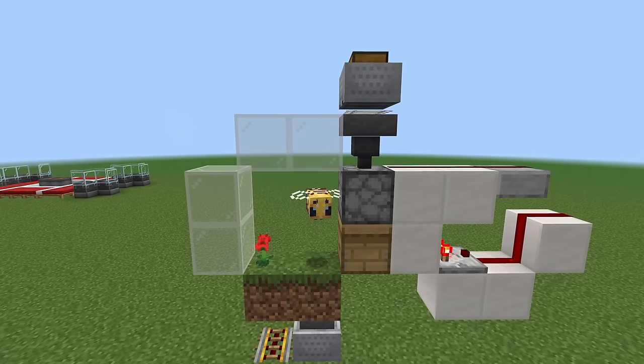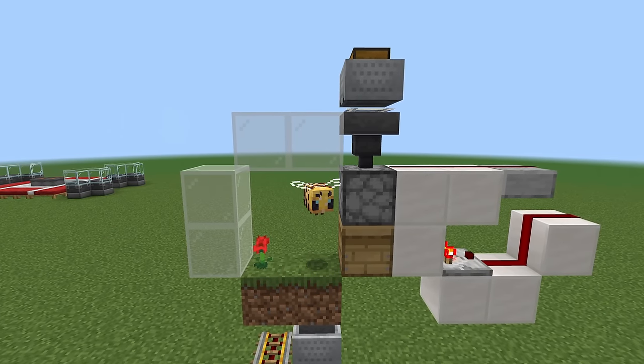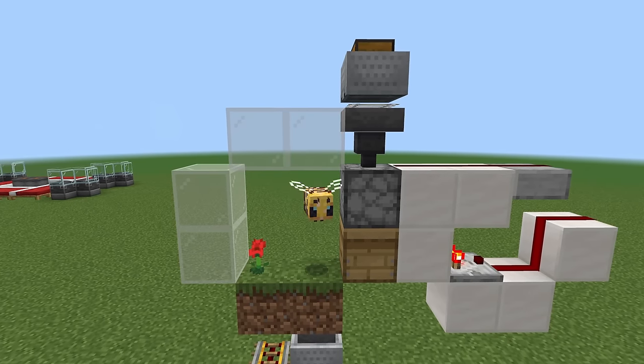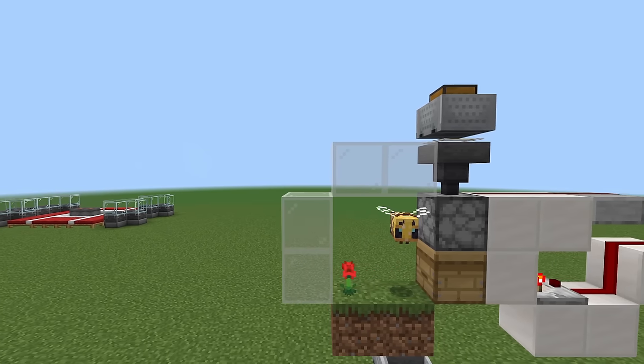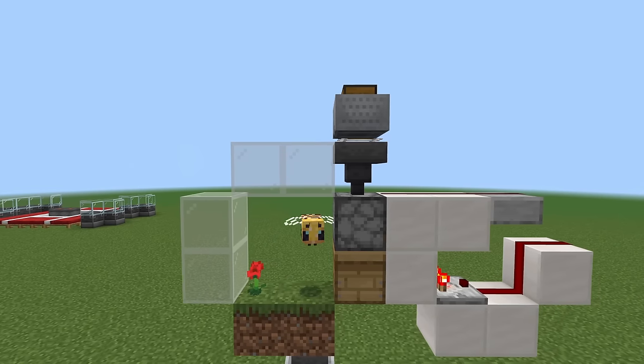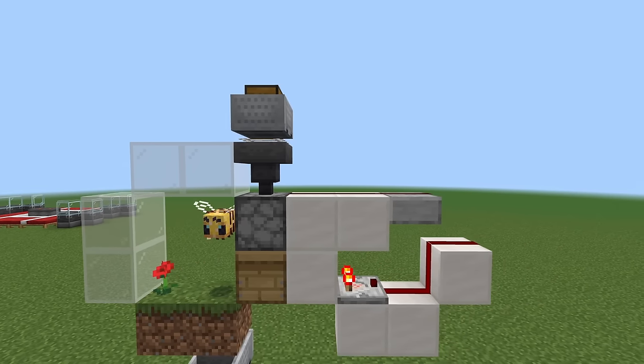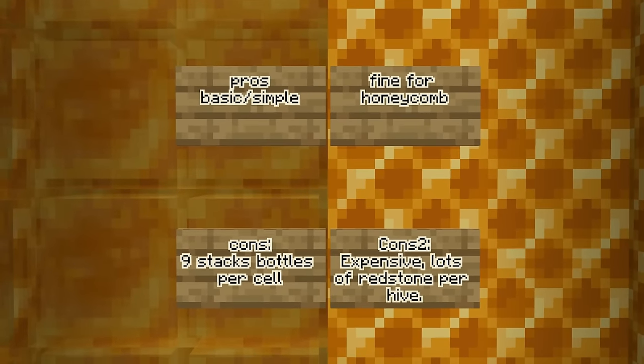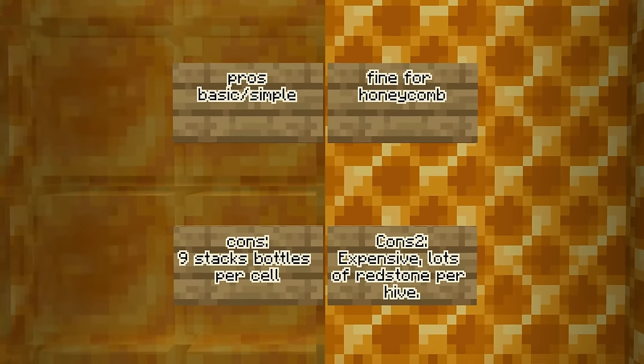The first design is the most common — you read the bee nest with a comparator, and once that reaches a signal strength of five, it activates your dispenser. This is fine for honey; however, you need nine stacks of bottles in there so it always shoots out the honey bottle onto the ground for you to collect. If you have any empty gaps in there, that honey is going to stay in the dispenser and break your farm.